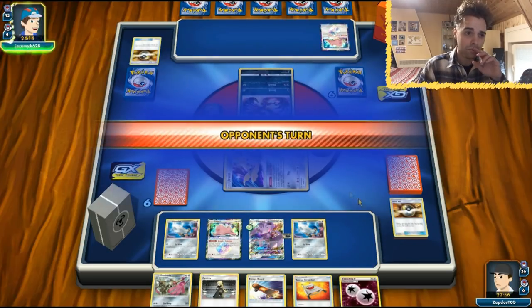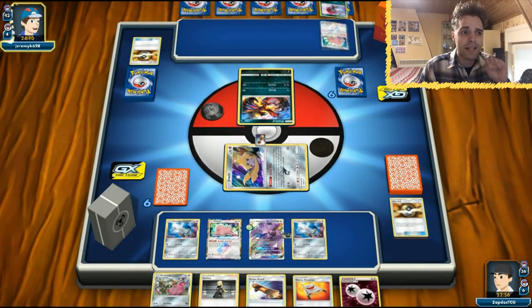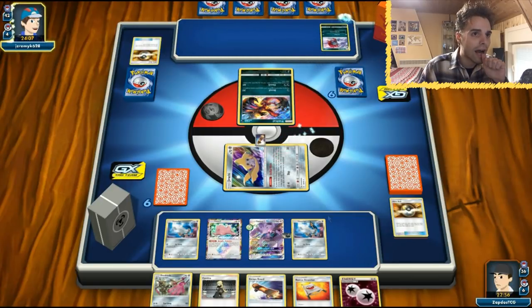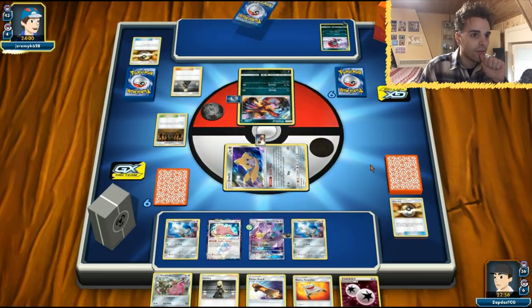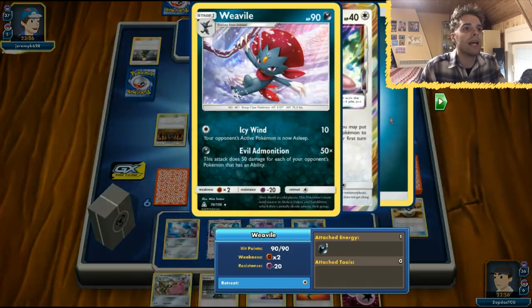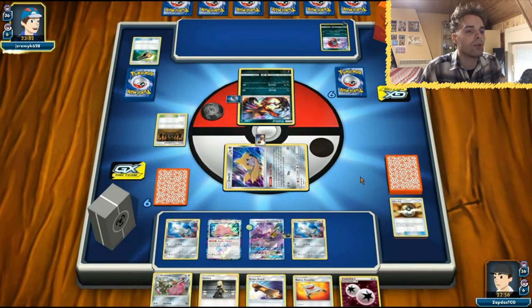The cool thing is Jirachi can retreat. But the bad thing is it can get one-hit KO'd. There's Weavile — how many abilities? Three abilities. That's 150 damage, so our little Jirachi will not survive here. This is going to be Evil Admonition — very terrifying. But Weavile only has 90 HP, which means we only need three tool cards in order to destroy this guy.